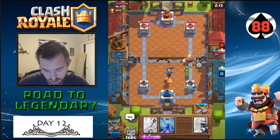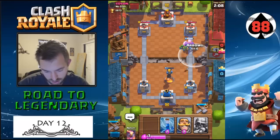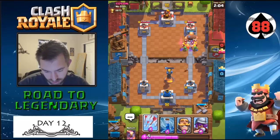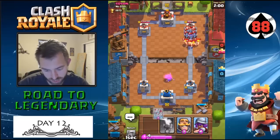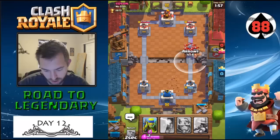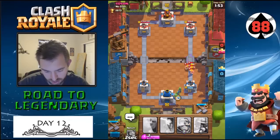Okay, so this is where we do the counter push. Get the arrows up in case he has minions. That was fantastic value — what a bad play on this guy's part.